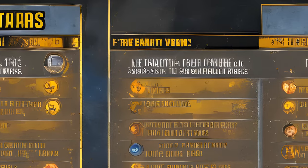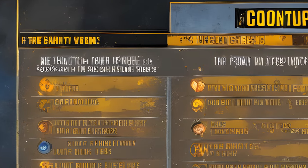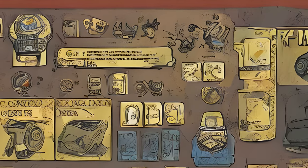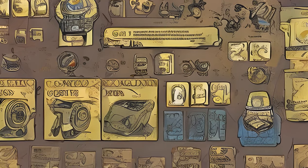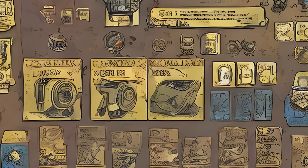Players can equip multiple cards within a SPECIAL attribute so long as the total point value of the cards equipped does not exceed the attribute level. The maximum attribute level is 15 for each attribute and 56 across all SPECIALs, which averages to 8 per special, or, at the other extreme, 3 sets of 15 and 1 of 11.